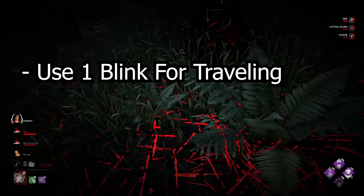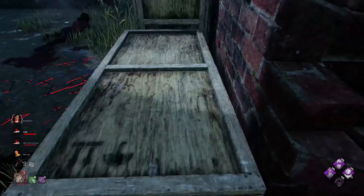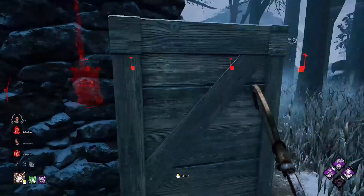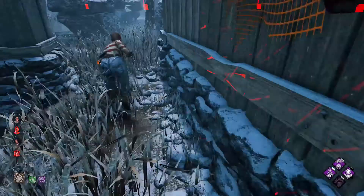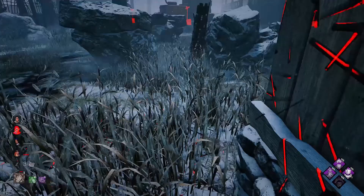If you're going to blink specifically for travel, make sure you only use one blink — you should not use both blinks when traveling. There are two ways to catch a survivor with your blink, depending on how they're juking. Typically when chasing a survivor, the first blink is used to catch up, and the second blink is used as an adjustment.